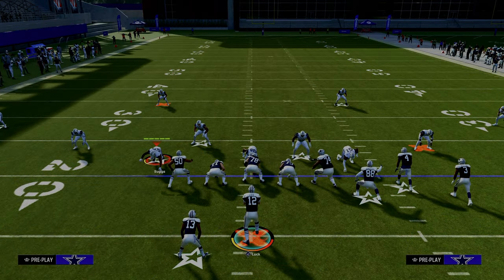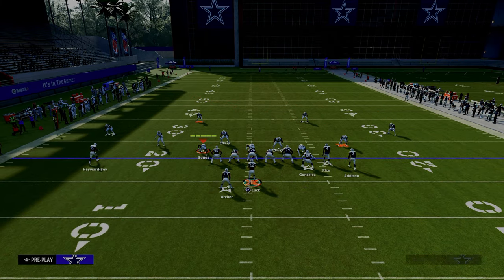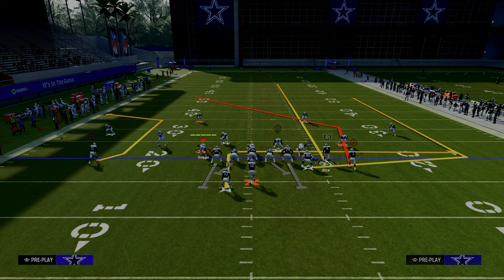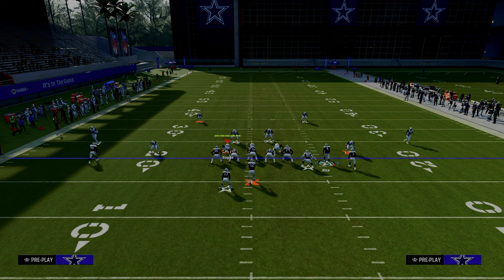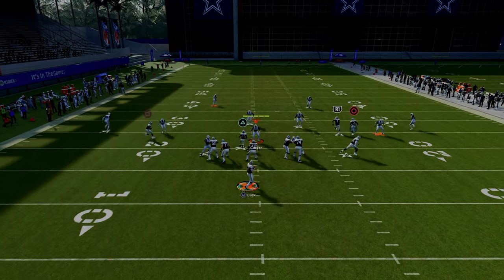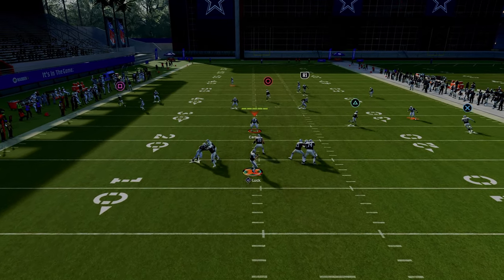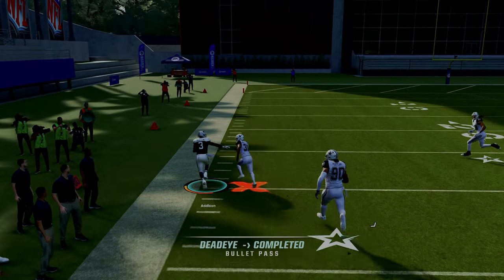For this setup, all we're going to do is put the slot receiver on a fade and snap the ball. You can put him on a streak or a fade. The beauty of the fade is it does some interesting things against zone, which we'll talk about. I'm going to snap the ball and let the routes run, and then we'll talk about why this play is so effective.